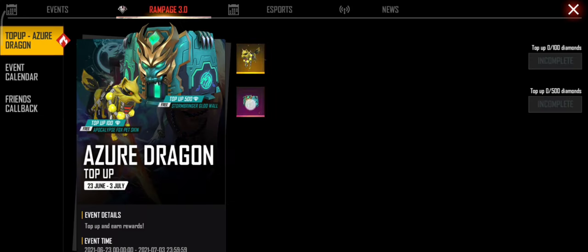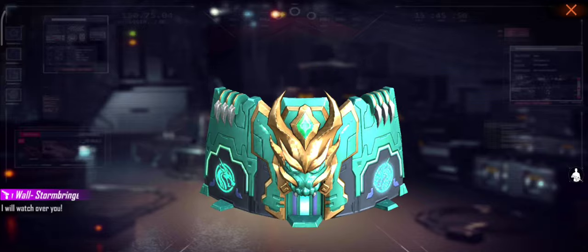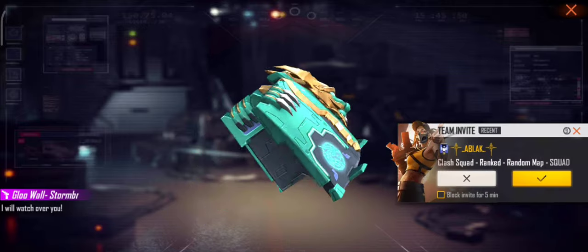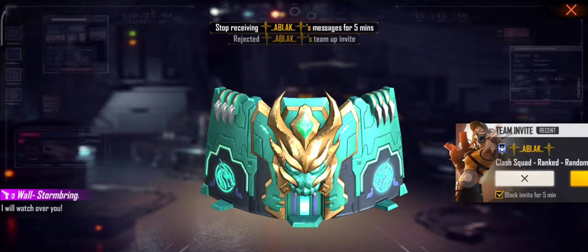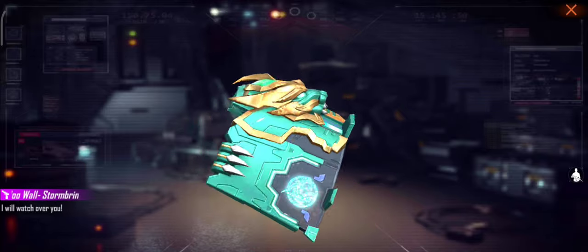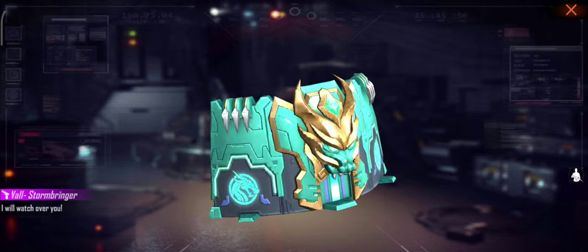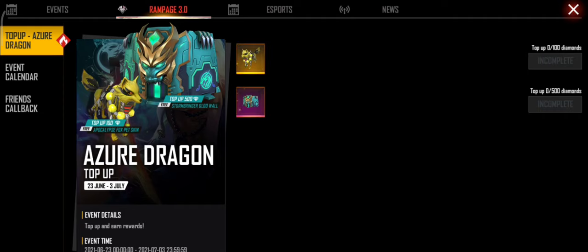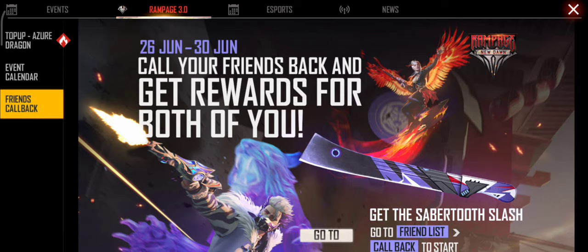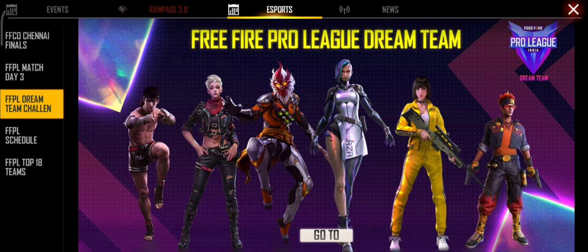After this, we will talk about the global skin. There are a lot of coverings, so let's take a look at this video. When you look at the global skin, let's talk about that. You can also look at the pet skin. If you look at the event calendar, you can look at the event.